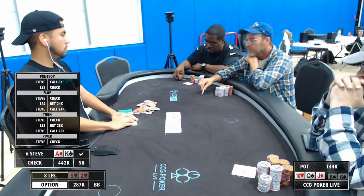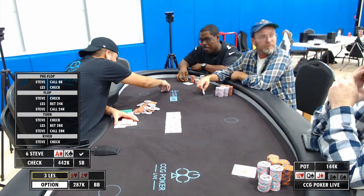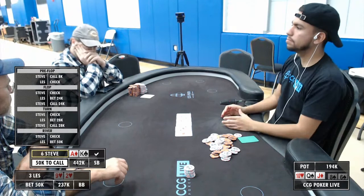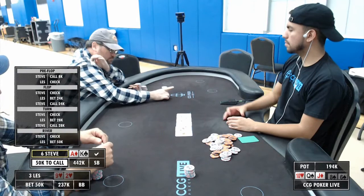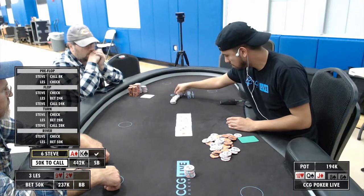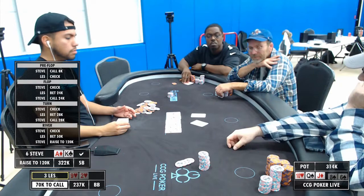Steve continues to check on the river to see if Les will hang himself, and it looks like Les is cutting out chips to do just that. They all have pretty similar stack sizes at this final table. Les bets out 50,000, which is about a third of the pot — a nice size bet — but I think Les could have easily just checked this one back. He's been check-bet-call on every street, so there's no reason to fire a third bet here.